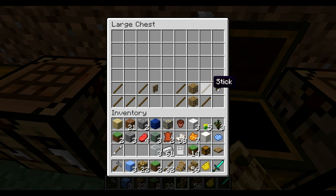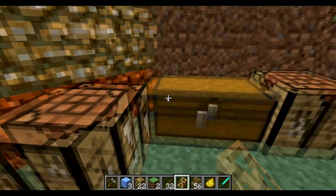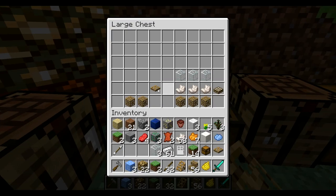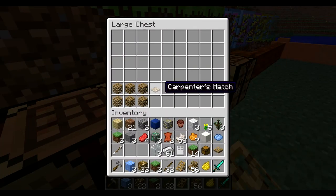And then there's carpenter barriers, carpenter gates, buttons, levers, and pressure plates, and carpenter daylight sensors, and then there should be a carpenter's hat.